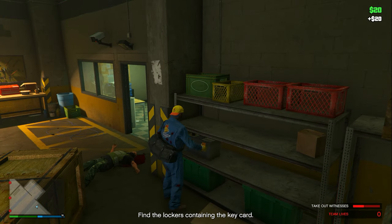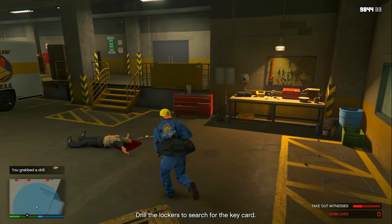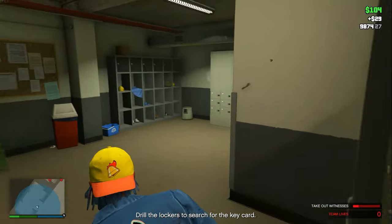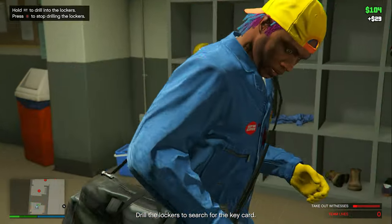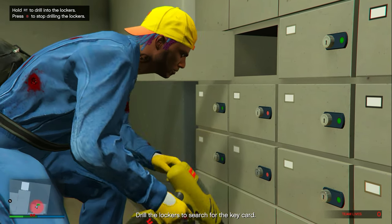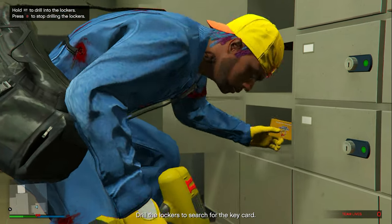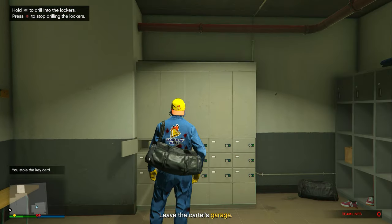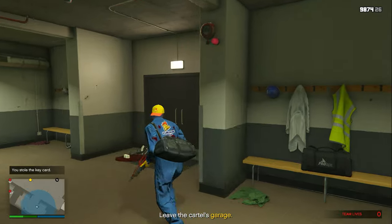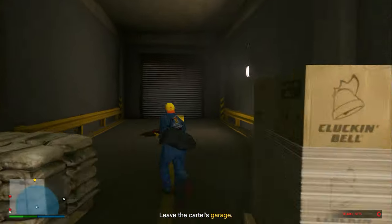Just like before, complete the setup by getting the drill, going over to the lockers, and drilling them open until you find the keycard. Since we're doing the aggressive approach, we don't need to worry about wiping the CCTV footage — just get the drill and head straight to the area where you need to start drilling open the lockers. A really cool part about doing this setup aggressively is unlike doing it stealthily, you don't need to deliver that truck over to Vincent's shop. All you need to do is simply leave the area and you're done with the setup.